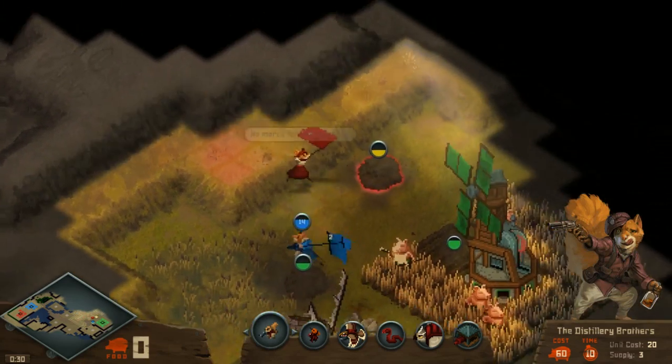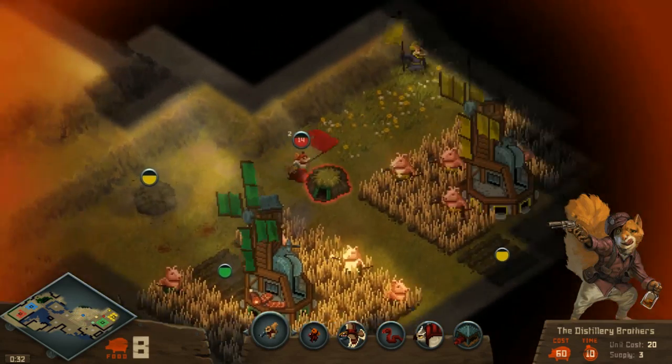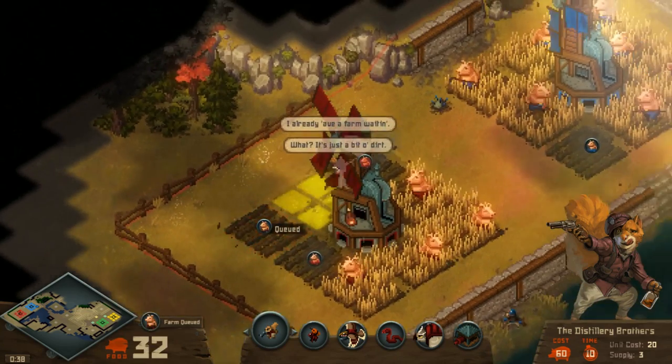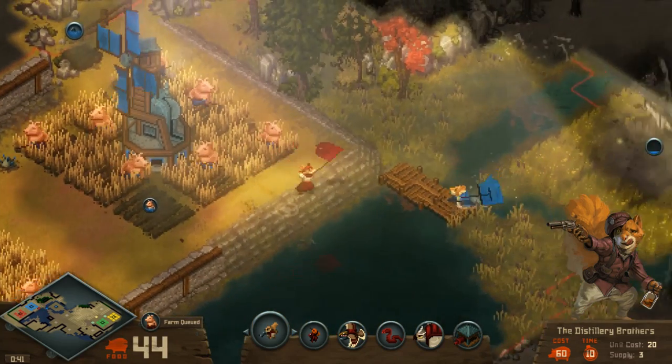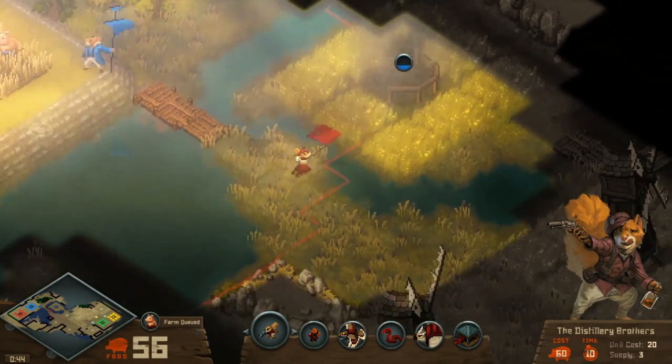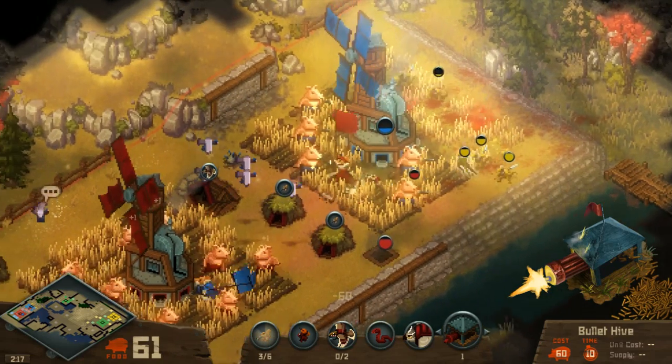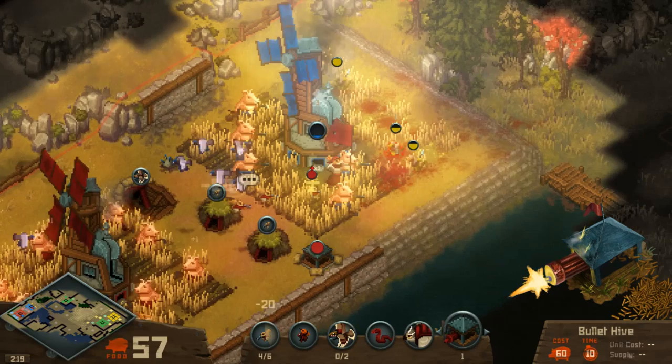It goes back to when we decided to make Tooth & Tail in the first place. We were trying to make a real-time strategy game that could have the high-level competitive play that people love, but also make it more accessible to different types of players — people who may not have the APM skills required to play at a competitive level. We found that animals would be one of the best settings because animals are really readable. When you have a battlefield with tons of units killing each other, everyone can immediately recognize that the birds are flying, the squirrels are tiny little creatures, and larger creatures are more powerful.